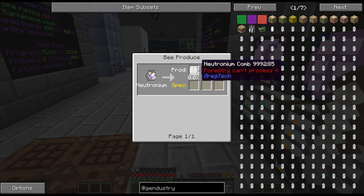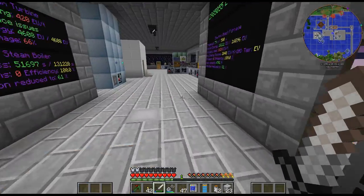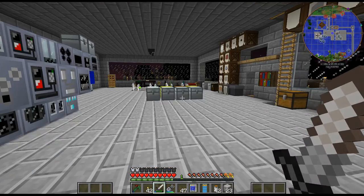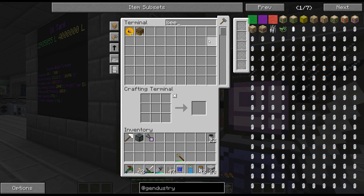I need Neutronium combs to get the advanced Mutatron - by that point do I even need it? And that says a 0% drop chance. So we'll see how that goes when we kind of get to that point. But to start out with, I'm going to need some just regular bees.